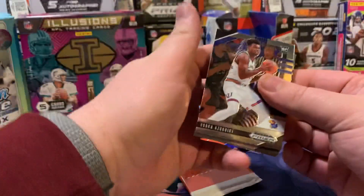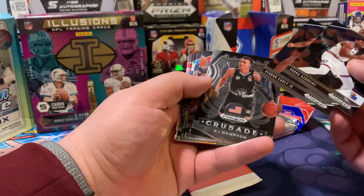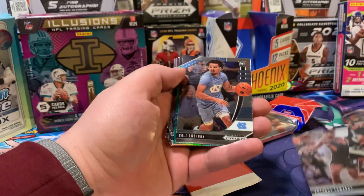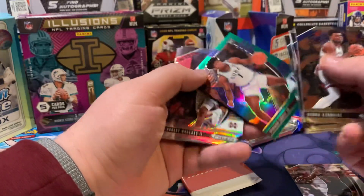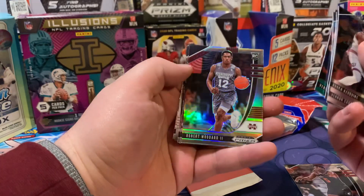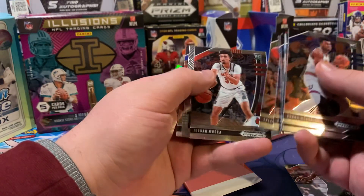Let's hope for something good. We got Odoka Azeboiki, Vernon Carey Jr., R.J. Hampton, and Anthony Edwards. Alright. Cole Anthony. We have a green Vernon Carey Jr., silver Robert Woodward, Daniel Aturu, Tyler Bay, Jordan Awara.